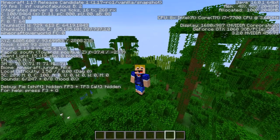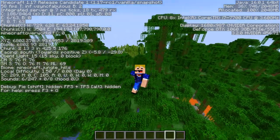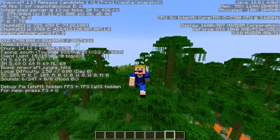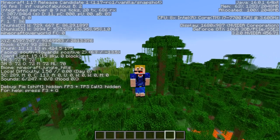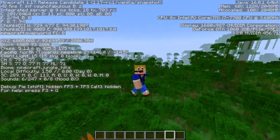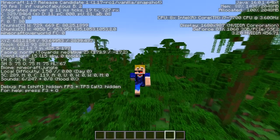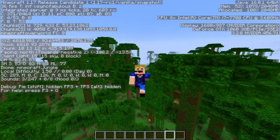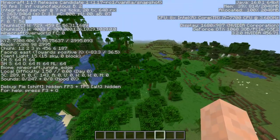We already have the bamboo jungle, so it's safest to also get the normal jungle, the jungle hills, and the jungle edge while you're in the area — those are the three other jungle biomes you need. The jungle and jungle hills are pretty common, but for the jungle edge you'll need to travel to the edge of a jungle biome.